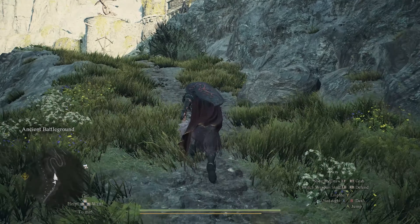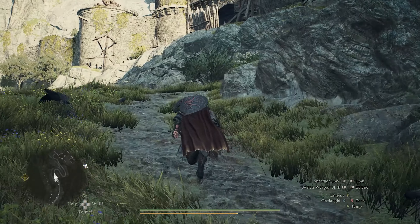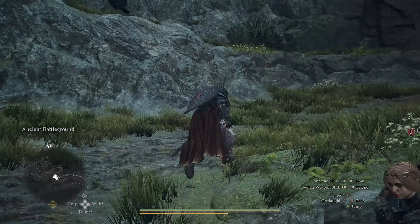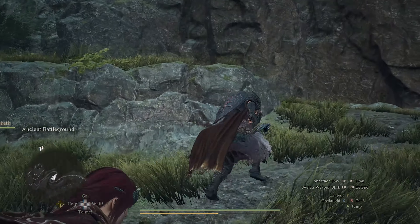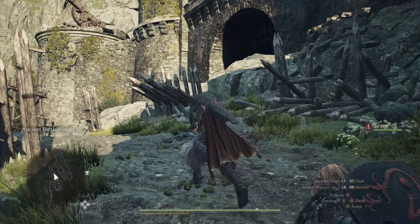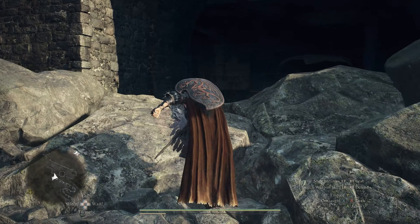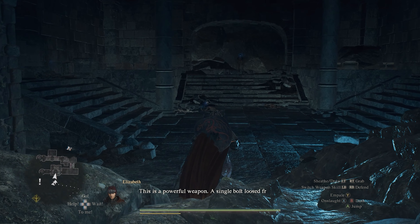First things first, we need to make it all the way over to the Sphinx. The Sphinx encounter is actually split into two different locations. The first five riddles are at one location called the Mountain Shrine, and the second set — the last five — are at a different location called the Frontier Shrine. Our first destination is the Mountain Shrine.